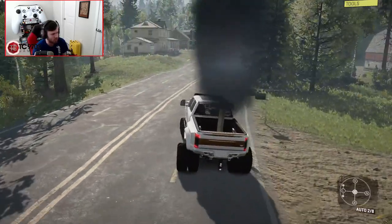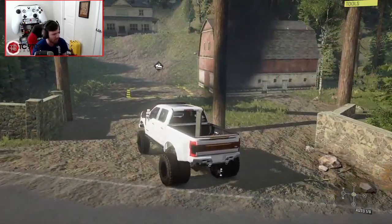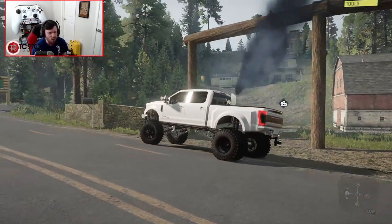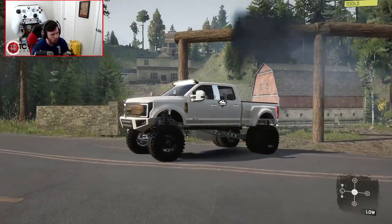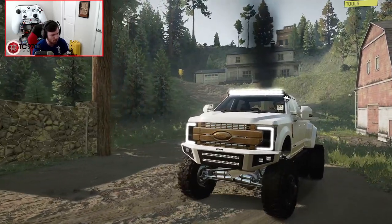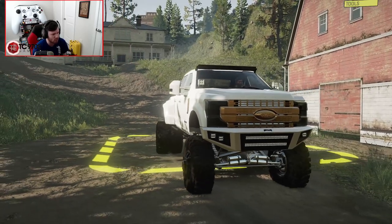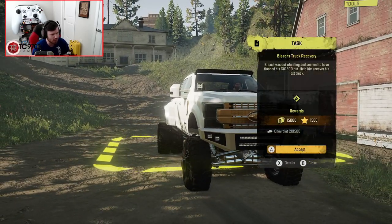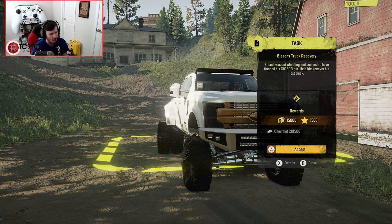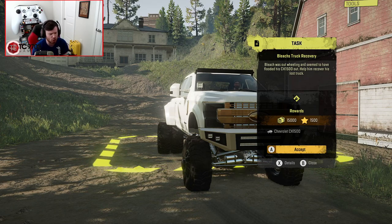I think it's right around this corner — yeah, this guy right here. So let's go ahead and back our truck in, let him know we're here. Even though we're not in a tow truck today, we may be able to put this good old F-450 to use. Let's shut this thing down and talk to him. Bleach was out wheeling and seemed to have flooded his CK-1500. Help him recover his lost truck — all right. I don't know where the truck is but I think he's going to show us on his GPS.